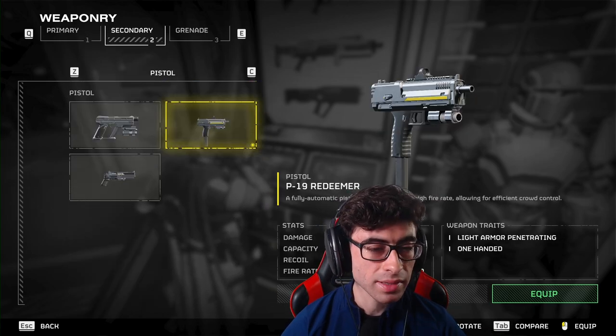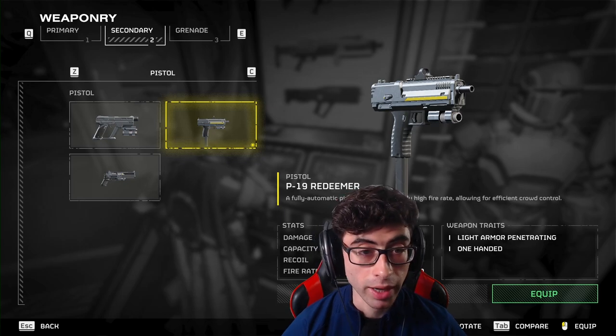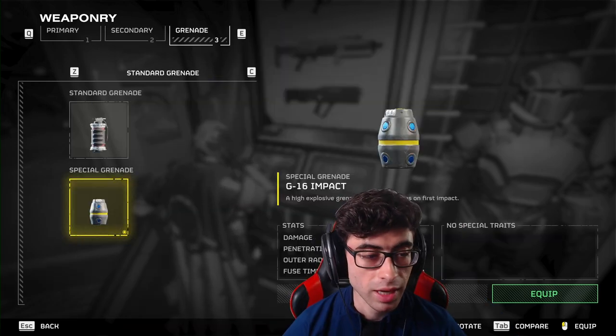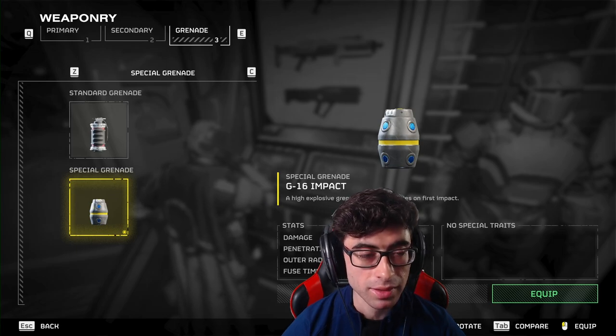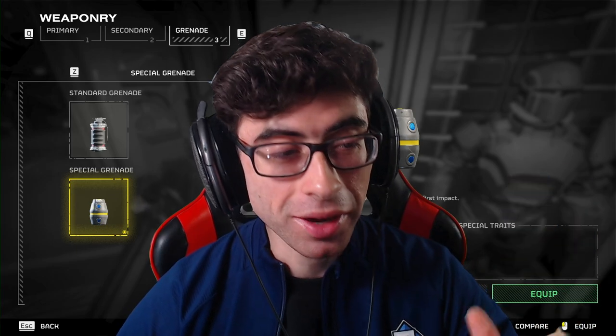Your secondary isn't quite as important, but it really depends on your play style and what you want to pull out when your primary runs out of ammo and you're being completely swarmed. Lastly, there are different types of grenades — your standard frag grenade, impact grenades, and others that I haven't purchased yet because I haven't bought anything in the war bond, which is another category I'll cover in a moment.